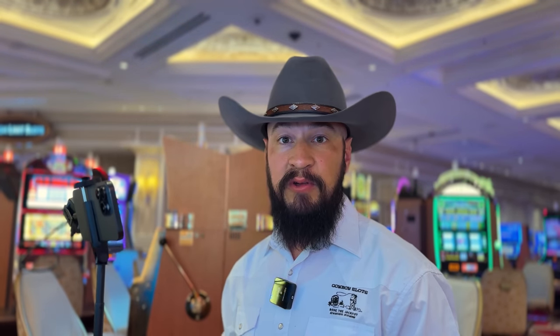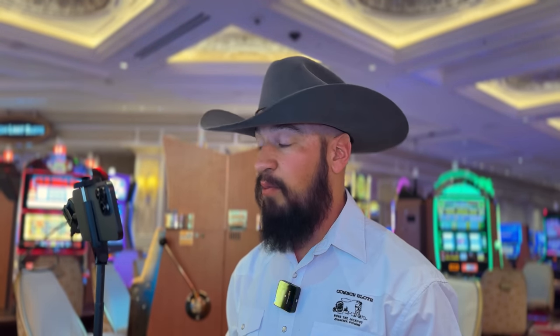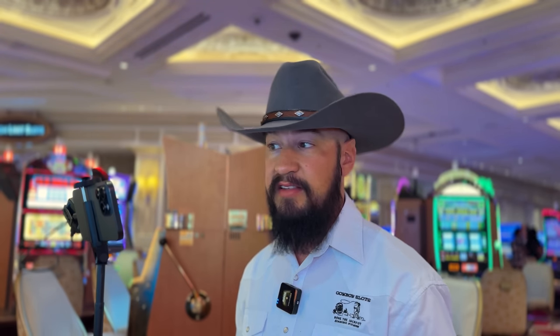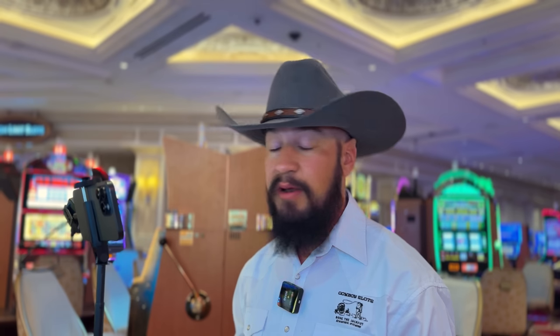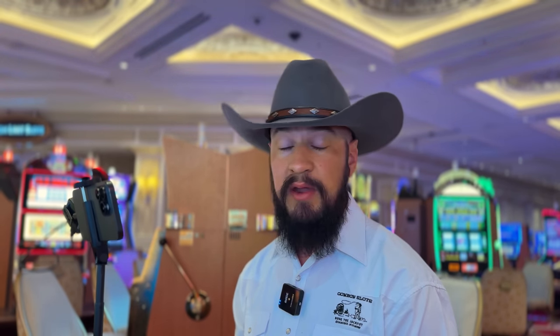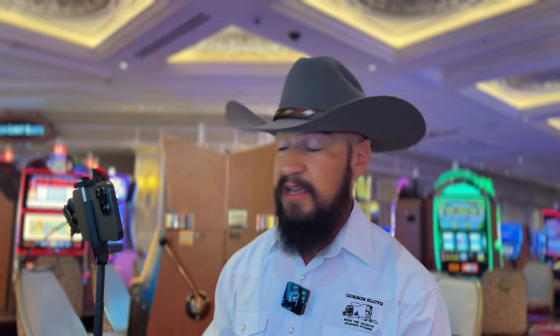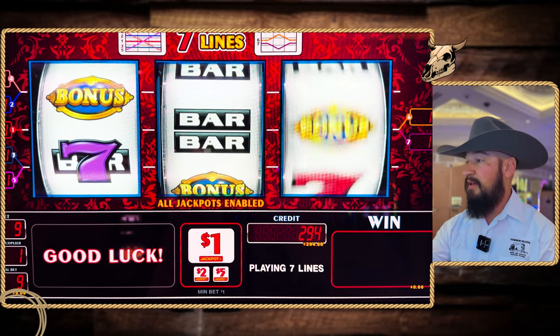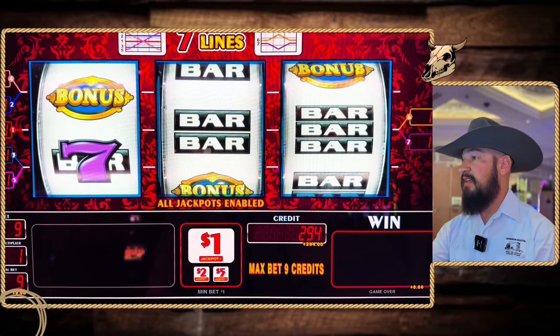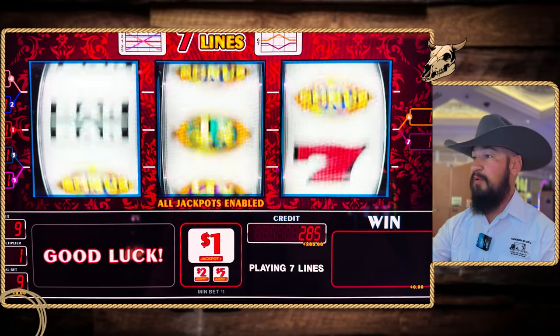Mark just tried his luck at Gold Doubloons Jackpot by IGT, and now we're going to give it a shot. Got $303 in the machine. We're going to do the exact same bet. Again, seven-line game — kind of weird, kind of tricky. But who knows, maybe we will get lucky. Maybe we'll get a bonus, jackpot, something like that. Here we go. $9 bet, seven-line game. Of course, looking for those bonus symbols.